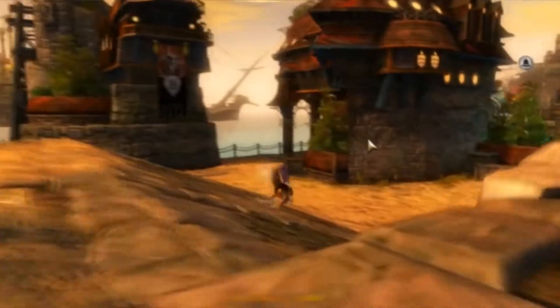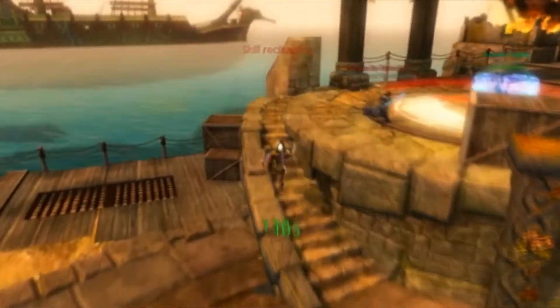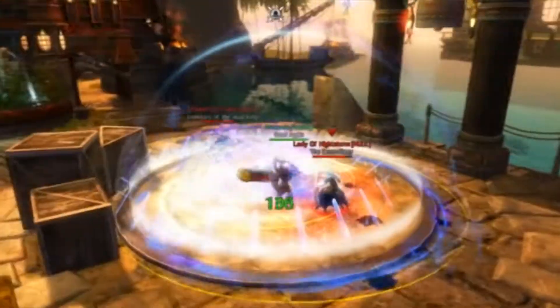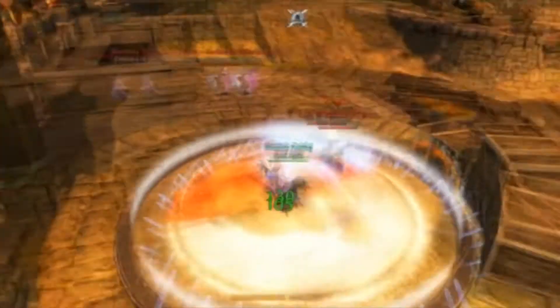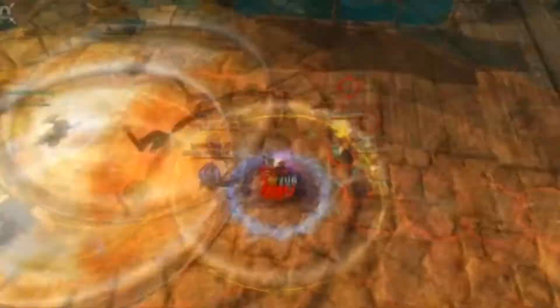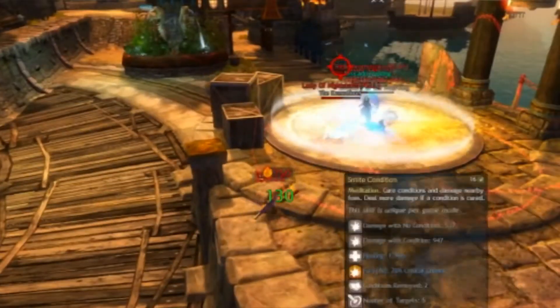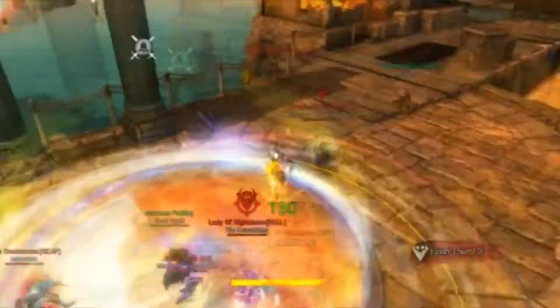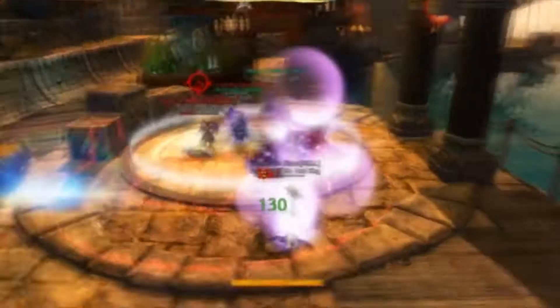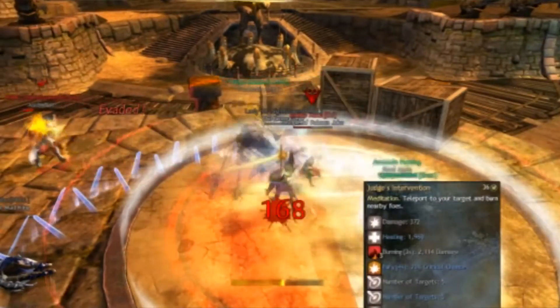You get the same thing with the firebrand — the guardian's new specialization. The firebrand has three different ability modes. When you press F1, you get five new abilities; F2 gives five different abilities; and F3 gives five more. You lose your weapon abilities and your virtues become tomes. The firebrand is fantastic for survivability — you can deal condition-based damage that lasts over time while healing yourself and taking less damage. It's a pretty interesting new mechanic overall.